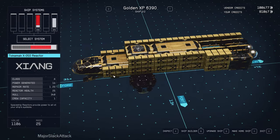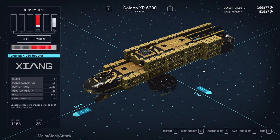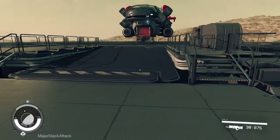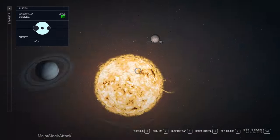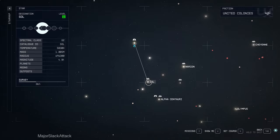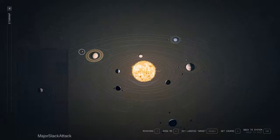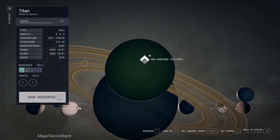Now, the cargo ship. For this we're going to have to go to New Homestead, because I want to put a couple more of these landing gears on — these really good landing gears that have four landing thrusts on them. Those are only available at New Homestead. Saturn. Titan. New Homestead.